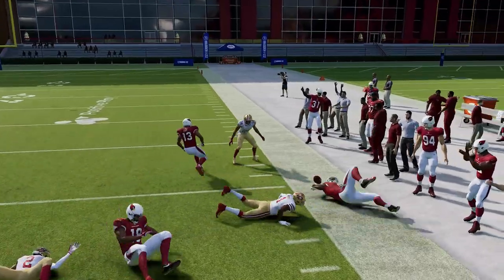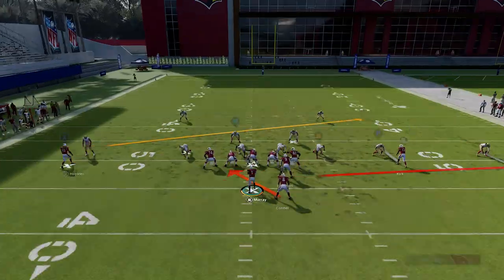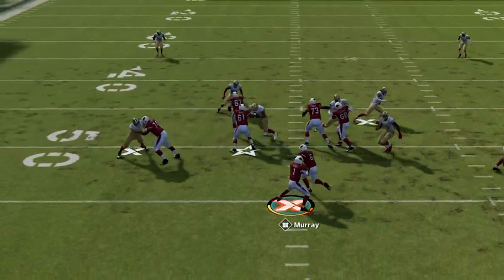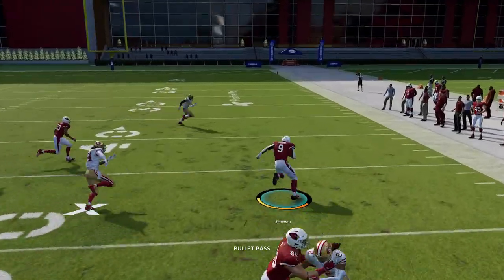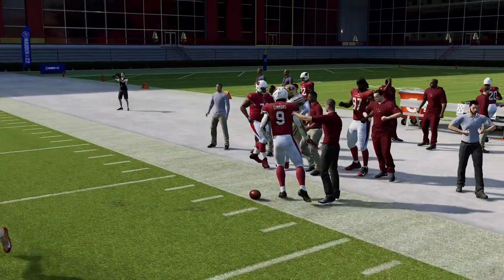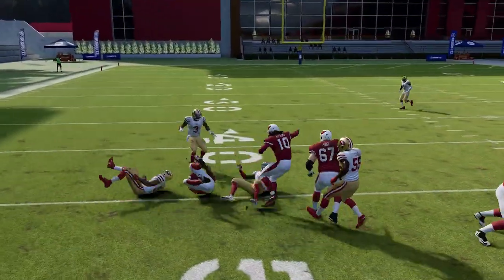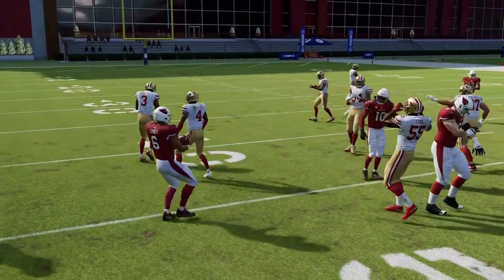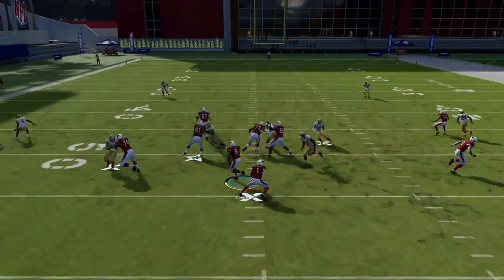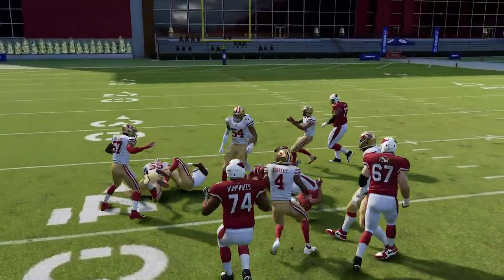With the motion you can get 10-15 yards every single time. Against man coverage though, you don't want to motion this receiver out — the linebacker will cover him right away. It's best to hand the ball off by holding A against man coverage, where you can take it wide in the opposite direction and have a lot of success both on the ground and in the air.